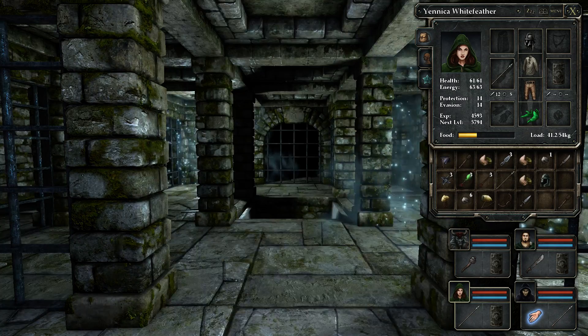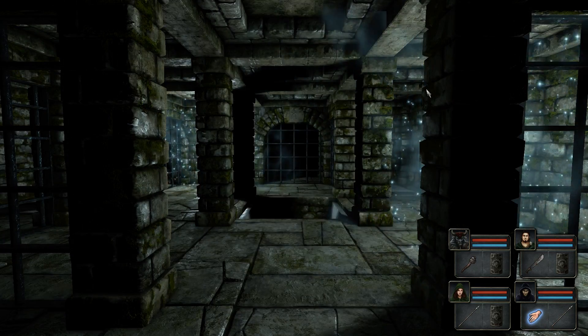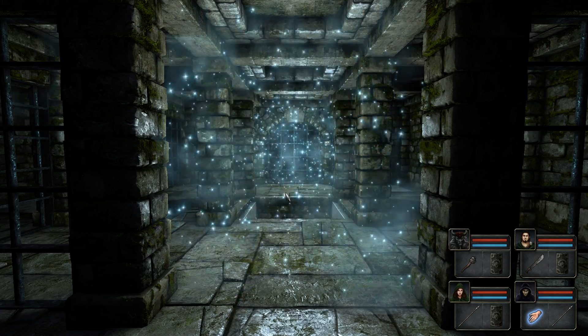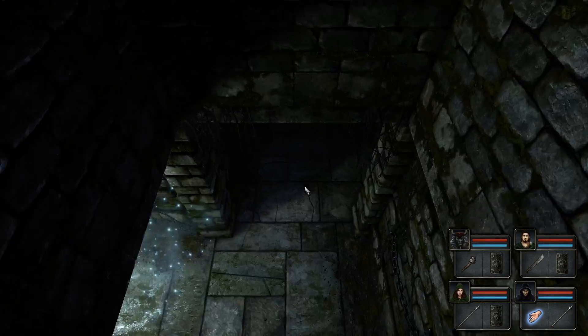Hey, welcome back to episode 7 of Legend of Grimrock. I looked up the thing. Basically, I gotta throw a rock in this direction when I'm over here, and then that'll seal up that thing. But I also read that there's like a secret down here.